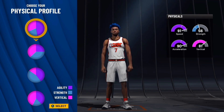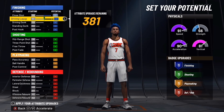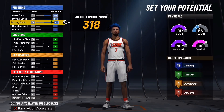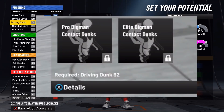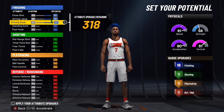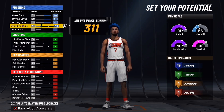For the physical profile, use the very first physical profile pie chart. For attributes: close shot is going to be a 90, driving layup is going to be a 91, driving dunk is going to be a 91. When I'm done with this build your driving dunk is going to be a 94. Remember, 92 is required for elite contact dunk packages — they moved it up from 86 to 92. When I'm done you'll have a 94 and you'll be able to get them. Standing dunk you're going to put at 50.